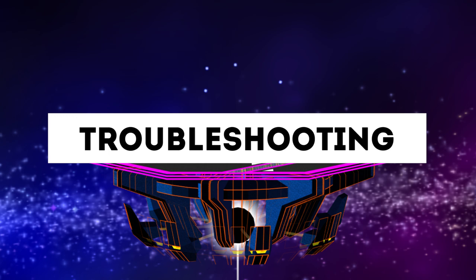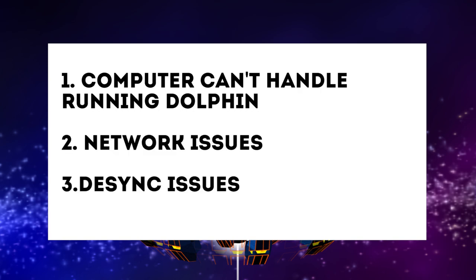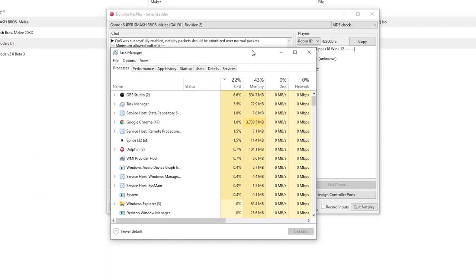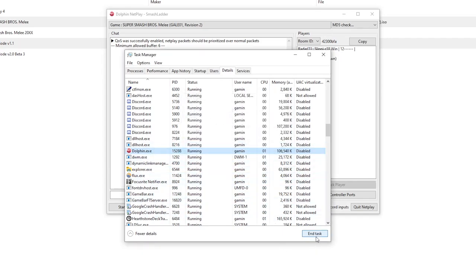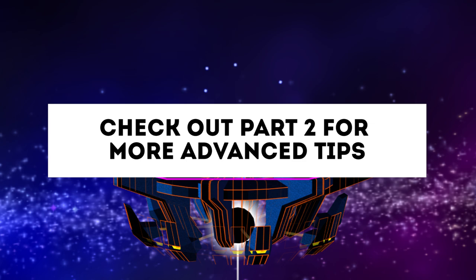If you've tried all these things and you're still having problems, issues generally fall into three categories: your computer can't handle Dolphin, you have network issues, or you're having desync issues. For computer issues, test by running Dolphin offline — if it stutters offline, you'll have the same or worse issues online. One fix is to go into Task Manager, go to the Details tab, find Dolphin, right-click and set priority to Real Time, telling your computer to give Dolphin the bulk of its processing power. For network issues, the most important thing is to use a wired ethernet connection with broadband or cable internet. This reduces variance in ping and prevents lag spikes. If you can't get a stable ping with a particular opponent, just play with someone else.